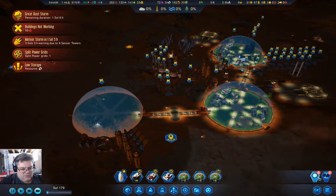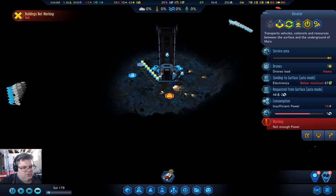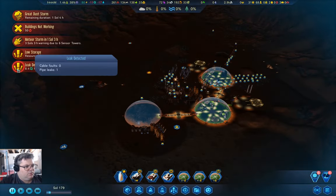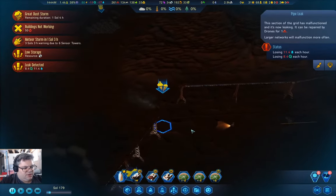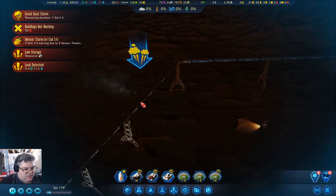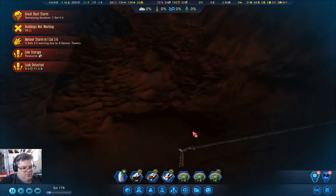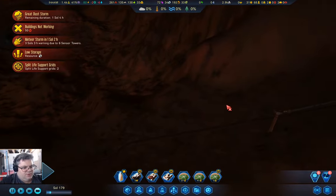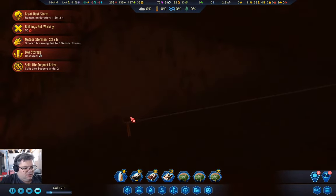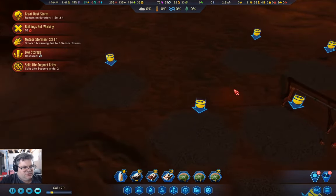Do we have a Marsquake? No, we've got buildings not working — no power. We want to go over here. I want to go over here and take that out. We can just take this pipe completely out, and that will definitely avoid some issues, like leaks.